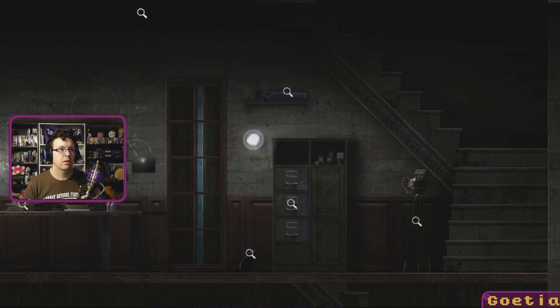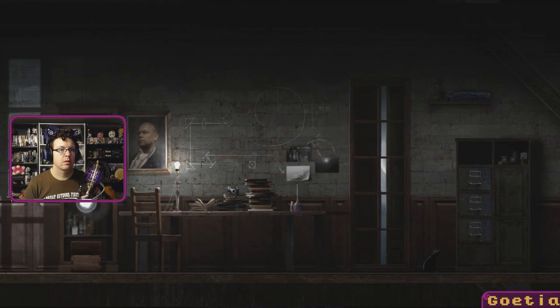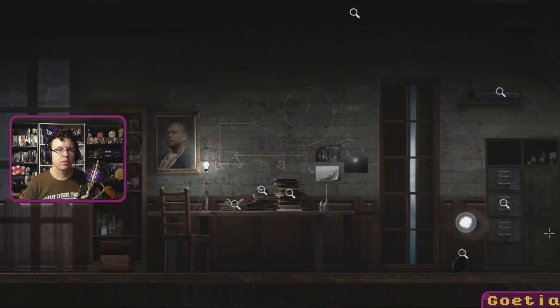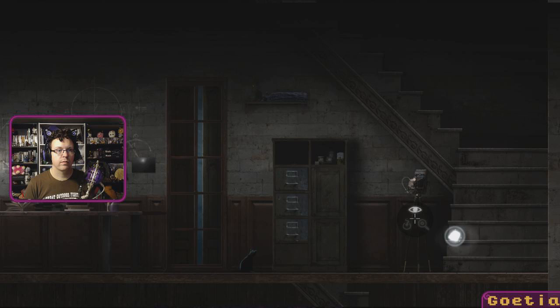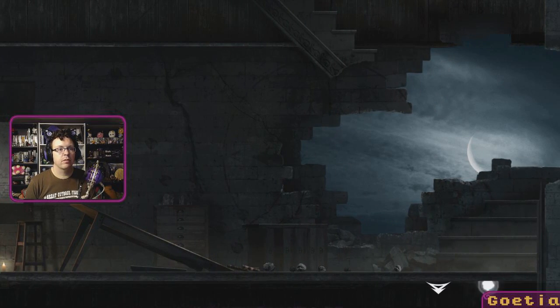Yeah, she still will go higher. Okay, probably the end game there. Maybe there's some way to unlock that drawer so we can jump into it. I don't see anything else I can manipulate here. Okay, these are the same steps — I can't really go any further there.